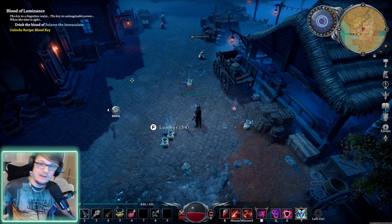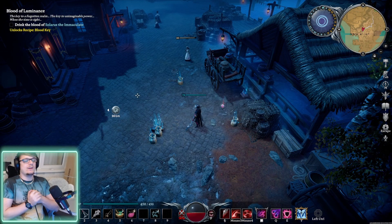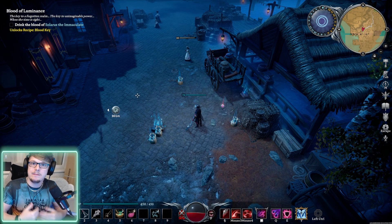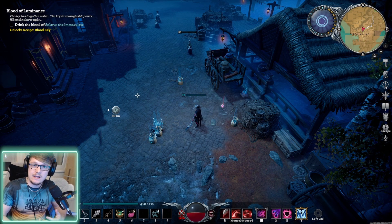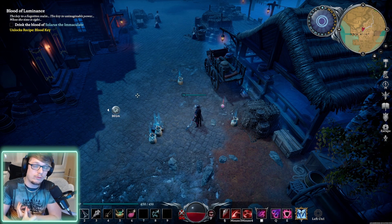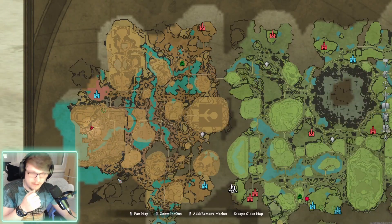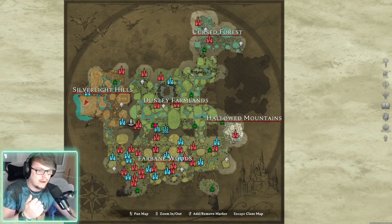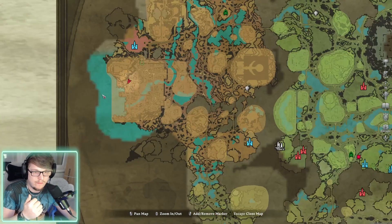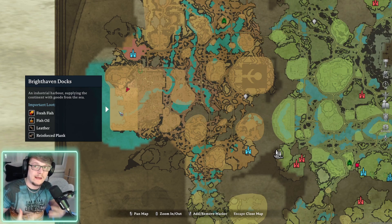Hey guys, welcome to a new V Rising video. Today I want to show you where you can find a lot of end-game resources that you're going to need — things like glass, fish oil, schematics, gold jewelry, and a few other things. The places we are going to be farming are in Silverlight Hills, over here in the city. Be careful because a lot of the mobs are around the 60-plus range, so they are going to be pretty strong.